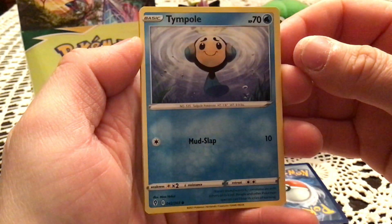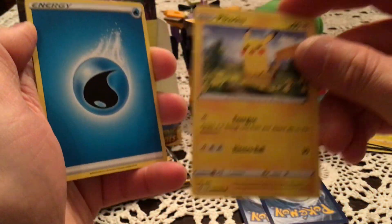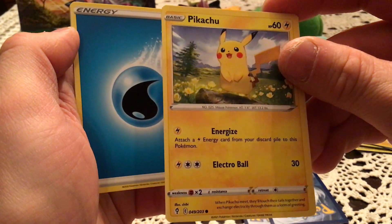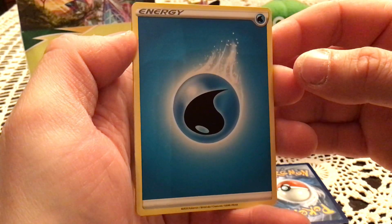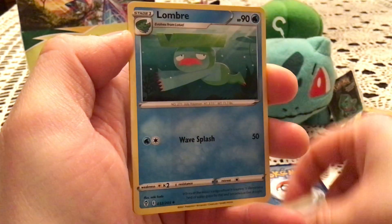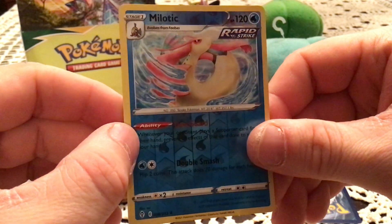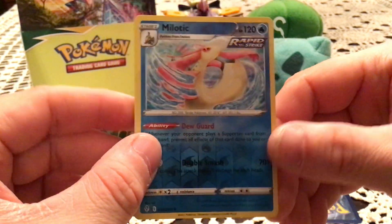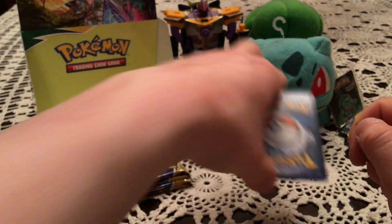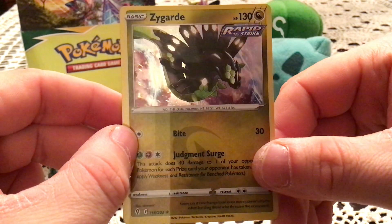Next pack has Temple, Psyduck, Eevee, Cutiefly, Pikachu — have we seen a Pikachu yet? I don't even remember. That might be a common. Also Lampart, Lucky Ice Pop, and Scrafty. Reverse is Milotic — a nice rare reverse, but it's one I have. I need Phoebe but not Milotic. The actual rare is Zygarde — another nice holo pull.